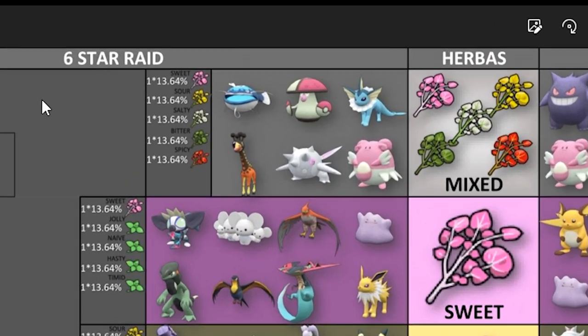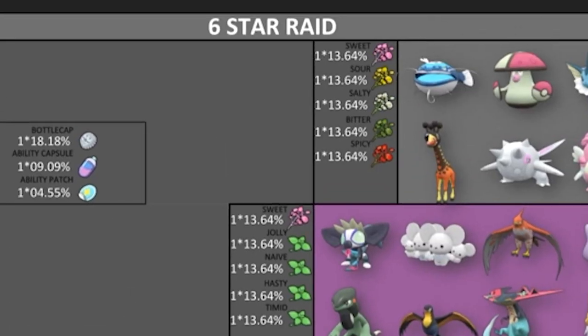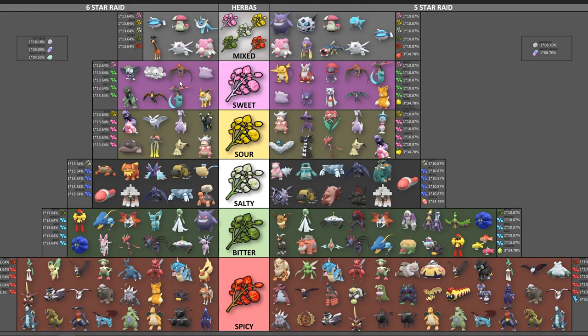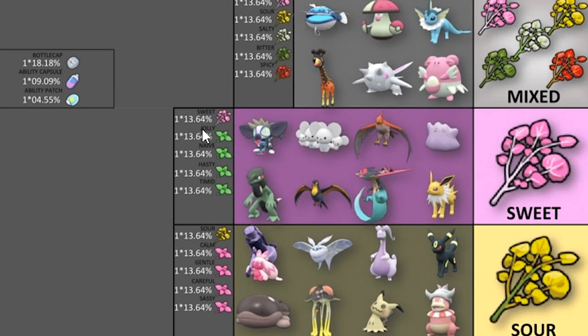This chart is divided into two groups. On the left-hand side, all of these Pokemon are from 6-star Raids. On the right side, it's all from 5-star Raids. And apart from the individual groupings like sweet, sour, salty, bitter, and spicy, you can see on the left-hand side what the percentage chance is of getting those Herba Mystica.